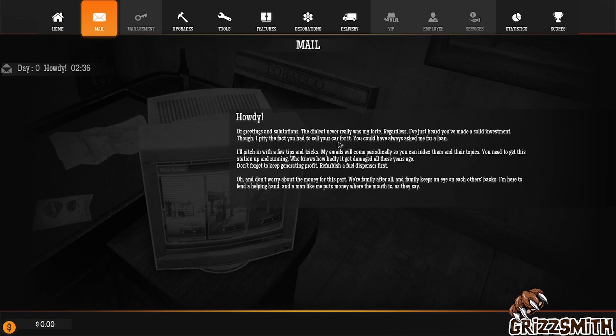You could always ask me for a loan. I'll pitch in with a few tips and tricks. My emails will come periodically so you can index them and their topics. You need to get this station up and running — who knows how badly it got damaged all these years ago. Don't forget to keep generating profit. Sorry, my dyslexia is kicking in there. Refurbish a fuel dispenser first. And don't worry about the money for this part — we're family, after all. Family keeps an eye on each other's backs. I'm here to lend a helping hand, and a man like me puts money where his mouth is, as they say.